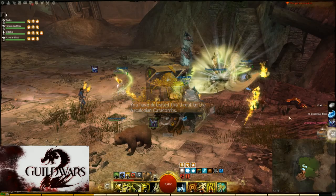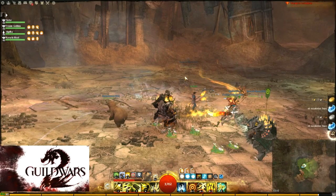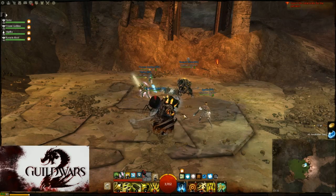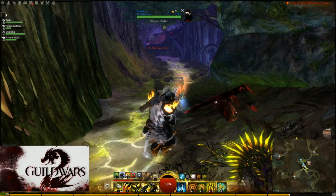To make this video short I will go quickly over the dungeons. If you search YouTube you will find a lot of videos showing how exactly to do the speedruns. My part starts with Citadel of Flame path 1 — you can do this path in around 7 minutes. Then we continue with Citadel of Flame path 2, which took us around 13-14 minutes. Next is Ascalon Catacombs path 1 at 13-14 minutes, followed by Ascalon Catacombs path 3 at around 15 minutes.